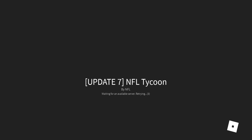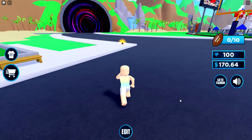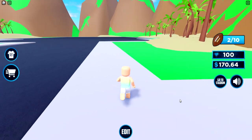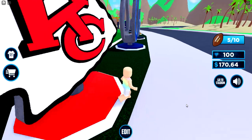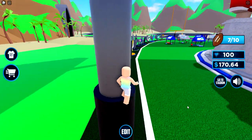Let's go ahead and join the game, NFL Tycoon — it's the first one. Once you're joined into the game, you can see there is a counter to collect 10 of the footballs. They also have a glowing gold around them, so it's actually pretty easy to find them. The map is also not that big, and none of them are really hidden, so you just need to go around and collect them.